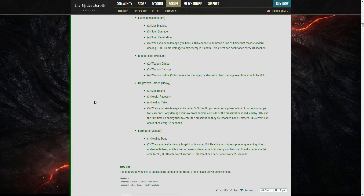Hagraven's Garden: Max Health, Health Recovery, and Healing Taken — already pretty much useless stats for me. When you take damage under 50% health, you summon a preservation of nature around you for five seconds. Any damage from enemies outside is reduced by 50%, and the first enemy to enter is knocked back five meters. This effect can occur once every 45 seconds. What is that cooldown? Seriously — for five seconds of 50% damage reduction on a 45-second cooldown? That just won't work.